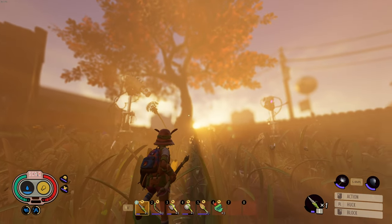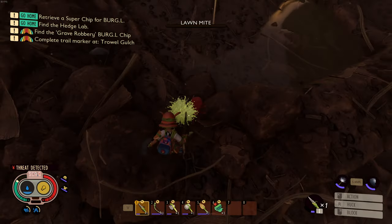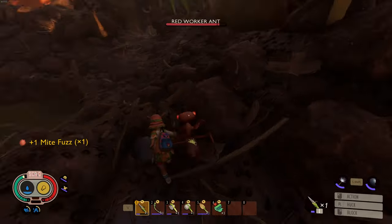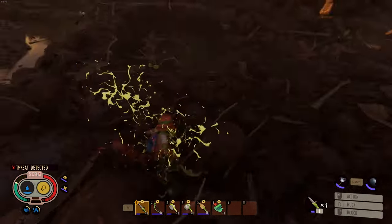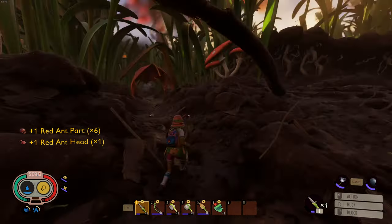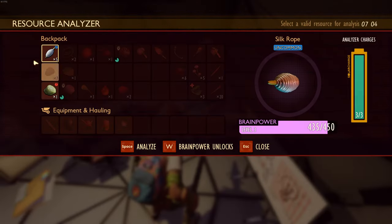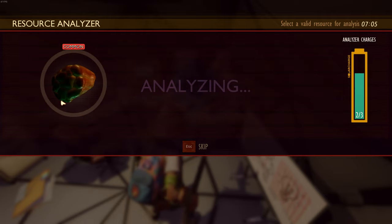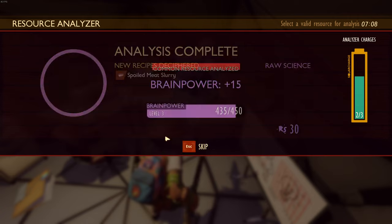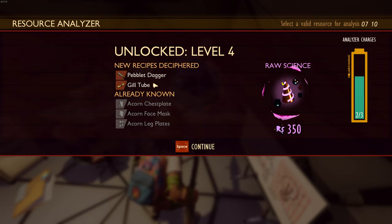Whoa look at the sun! This bug is buggering me — go away! I protect some of the wildlife but anyway. Let's analyze the spoiled meat and see what we can make — spoiled meat slurry. I've leveled up too — brain power! Peblet dagger, gill tube.